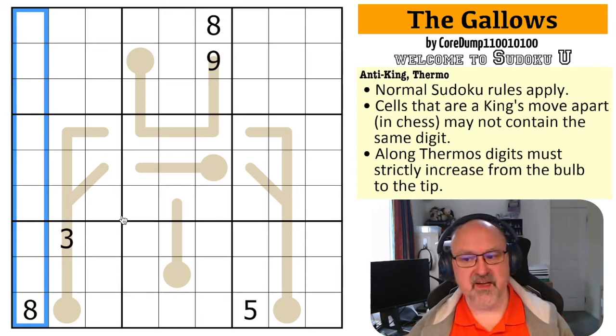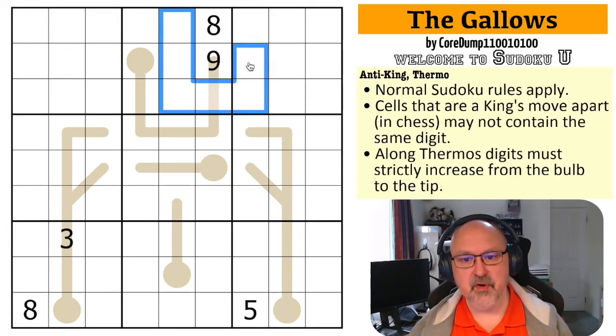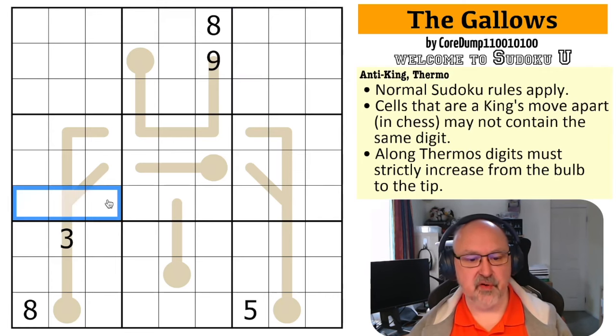Cells that are a king's move apart in chess may not contain the same digit. So if I pick on this nine, for example, I cannot put nine in any of those surrounding cells. Normally some of those are already restricted by normal Sudoku box/row rules, but the king's move also adds the diagonal cells — so those two cells also can't be nines. Basically, any cell surrounding a digit cannot contain that digit.